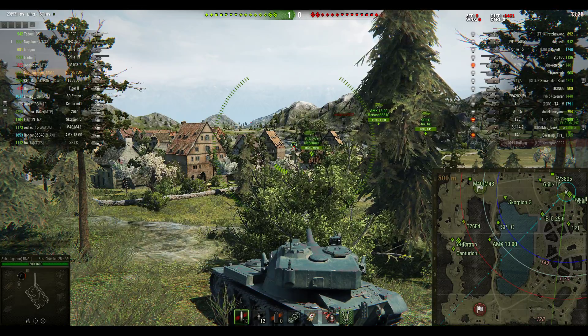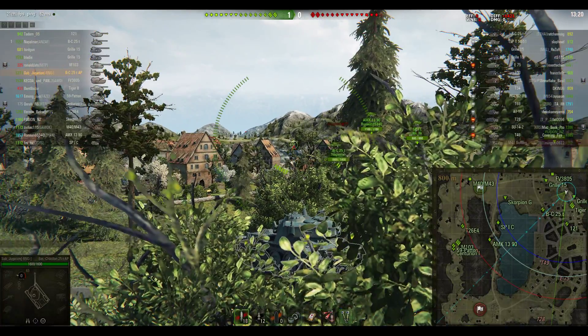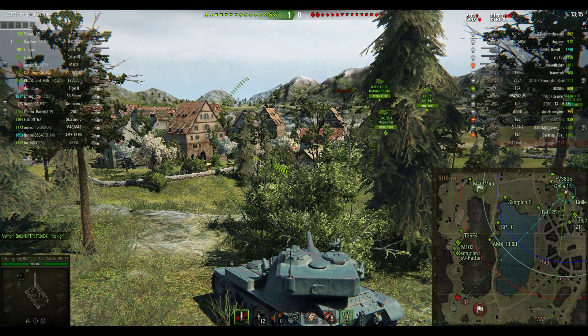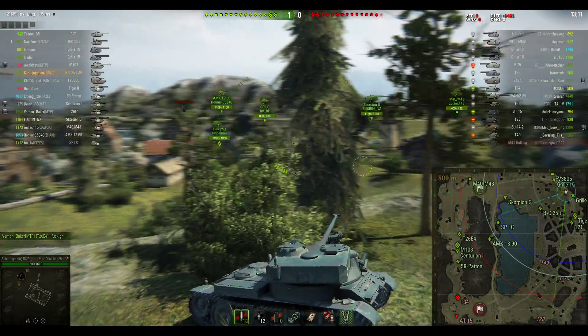It looks like four or five of the tanks in Subjugation's team have gone down the Valley of Death. You can see the M59 Patton, the M103, the Super Pershing and the Centurion are all plodding along down the valley.